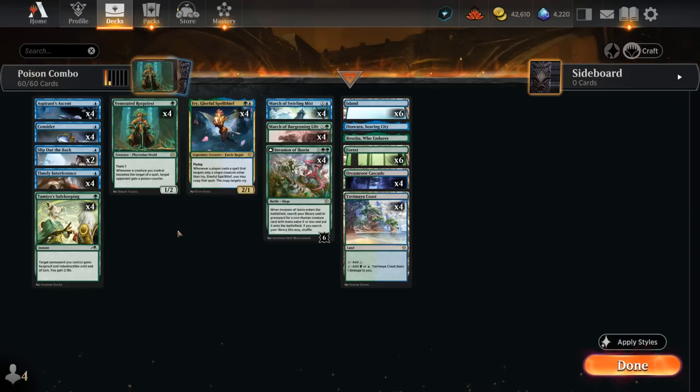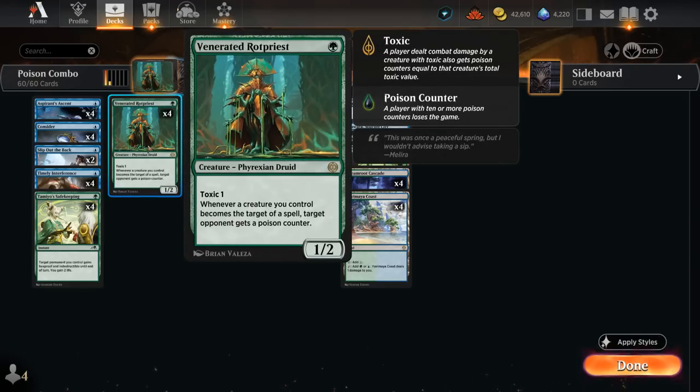For those unfamiliar with the deck, it's all about Venerated Rotpriest — the 1-mana 1/2 with Toxic 1. If it can damage the opponent we apply a poison counter, and whenever a creature we control becomes the target of a spell — whether we're targeting our own creature or the opponent is — that opponent gets a poison counter. This punishes removal but we can also apply poison counters ourselves with pump or protection spells. With multiple copies of Rotpriest in play the effect stacks, so the more Rotpriests we get, the better.